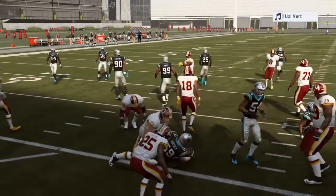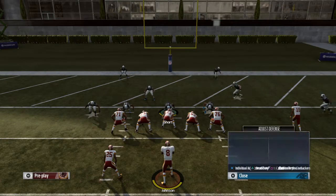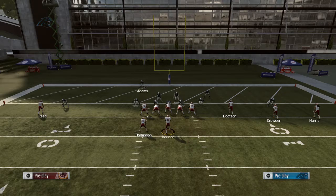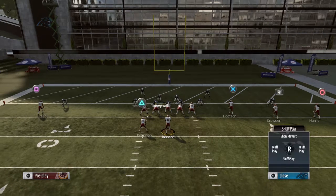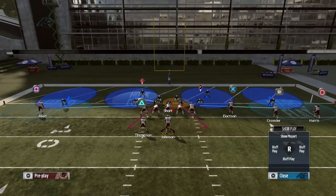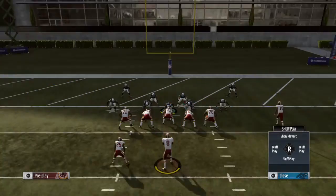I'm gonna run it again. We're gonna baseline the line, bring everybody up to the line, spy Kuechly. I don't know why the safeties don't come down in practice mode in the red zone, but we play hard flats just in case he wants to get cute and throw like an out route or something - we play hard flats for that.